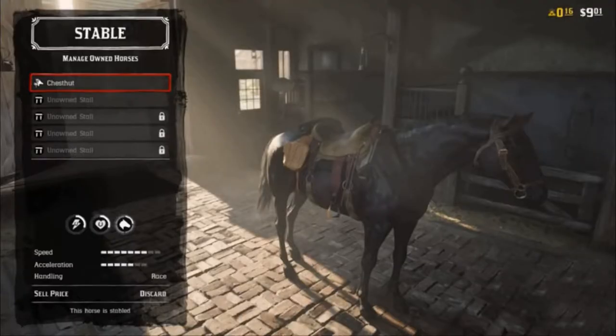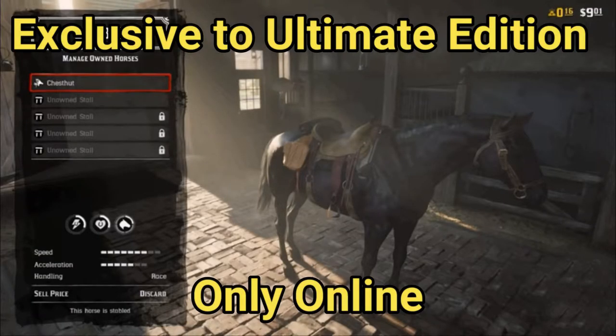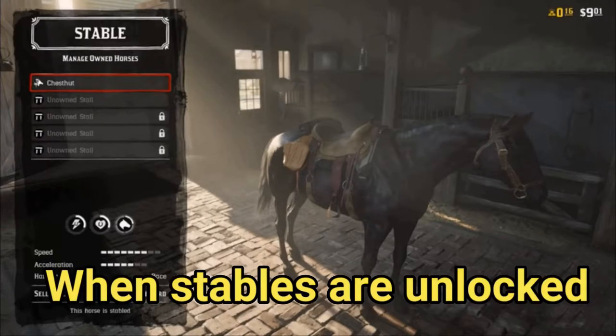The black chestnut is only available in the ultimate edition of RDR2 Online. You can acquire this horse for free when stables become available to you.